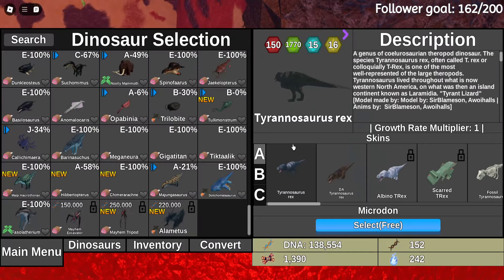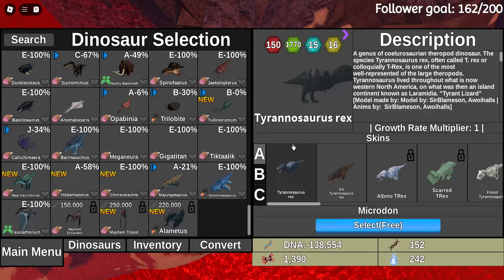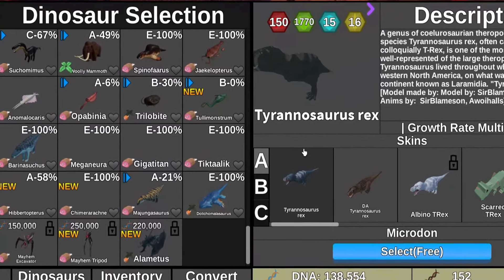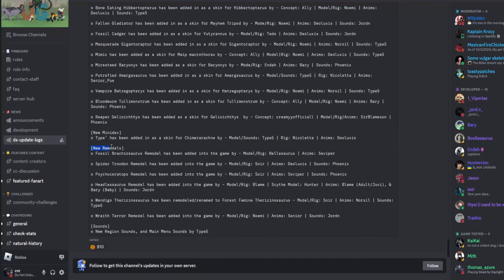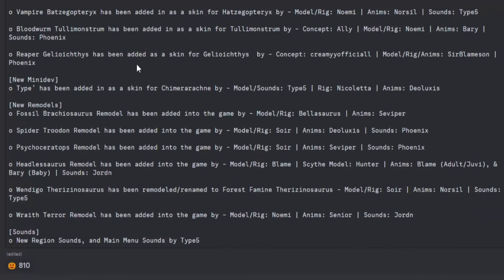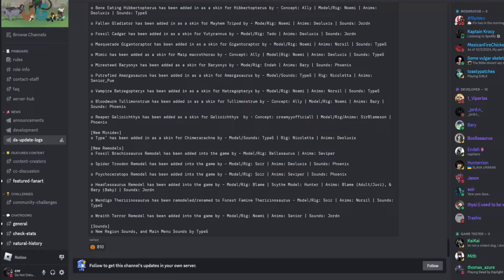Hey everyone, we're back in another video. Last video I said the next video would be the remodels, so today I'm taking it upon myself to show you guys all the remodels. If we take a peek over at the Discord, you can see the new remodels start here: Fossil Brachiosaurus, Spider Trodon, Psycho Serratas, Headlessaurus, Wendigo, Therizinosaurus, Wraith Terror, and obviously Wraith Terror being remodeled means Pitch Rate Terror is also part of the picture.